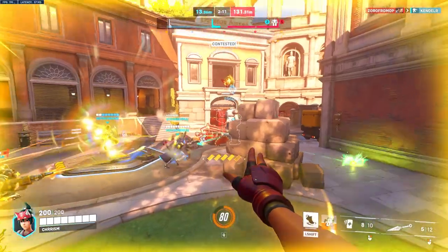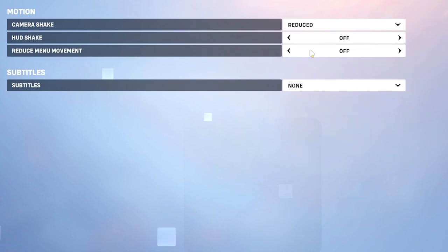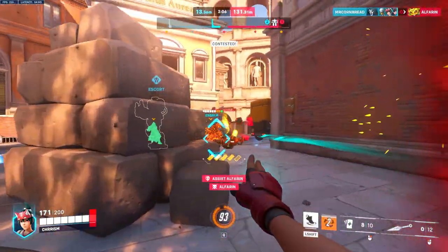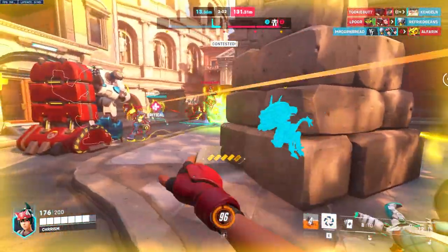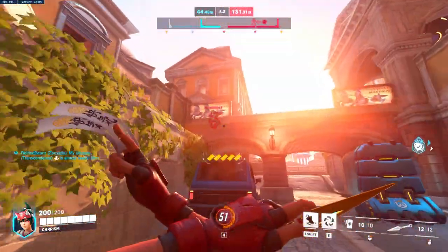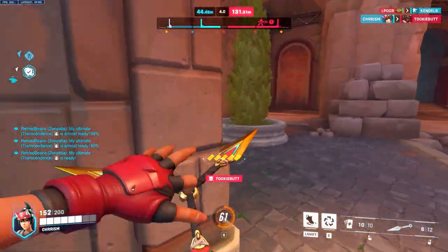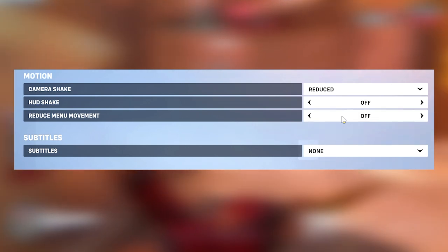This next one is an absolute game changer — 100%, you need to turn camera shake to reduced. You know when you get hit by a Junkrat mine and your entire screen just starts shaking? This setting is going to help you out with that. I have no idea why Blizzard thought it was a good idea to make your screen shake every time you get booped, because nobody wants that. So I highly recommend turning your camera shake to reduced.